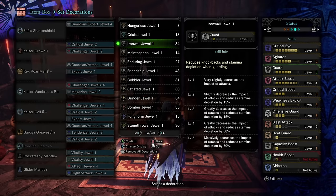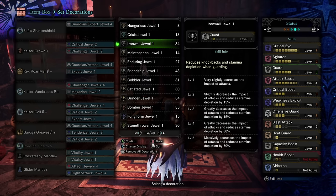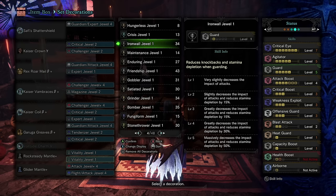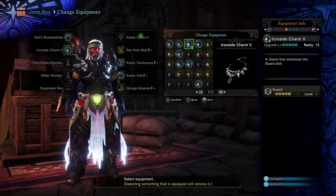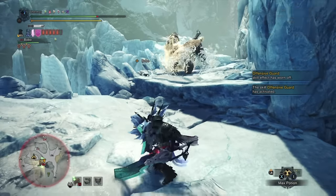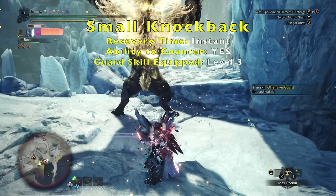Last but not least, the guard skill is triggered by equipping the iron wall decoration or guard charm for a maximum of five levels. When you increase your guard skill you decrease the potential knockback you receive, the damage taken, the stamina drain, and the loss of sharpness. These are an incredible amount of benefits in just one skill, but the most important is decreasing knockback when planning to play optimally. There are three levels of knockback: small, medium, and large.